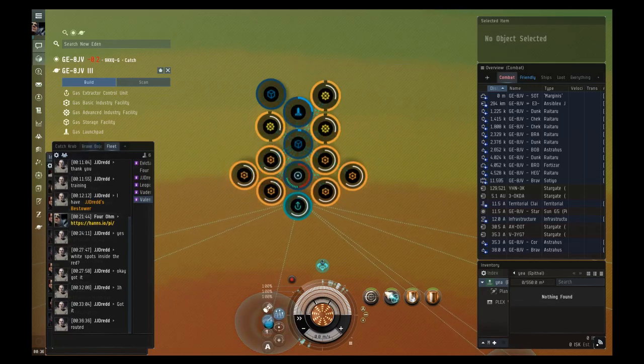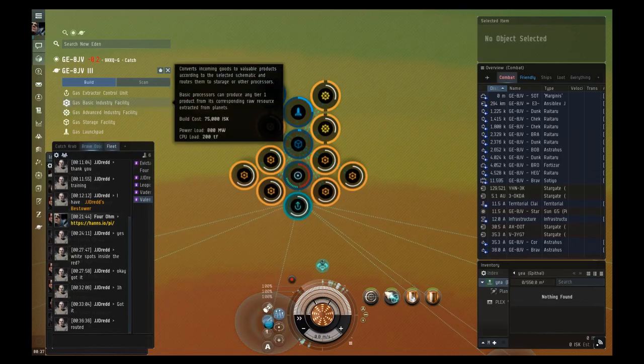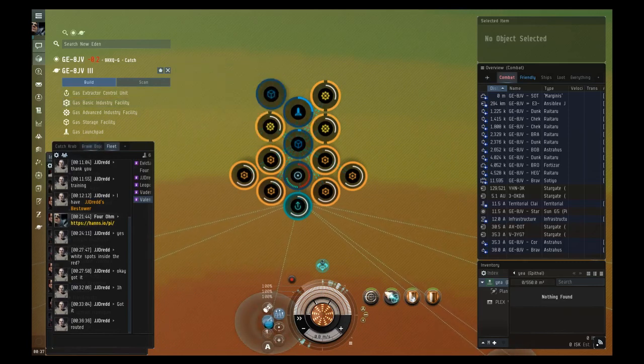That's P0 — you've now set up a P0 planet. But P0 resources are not very useful; you can't use them to build anything, you have to refine them to at least P1. Go back to the build menu and build a gas basic industry facility right next to the storage facility, as close as possible.